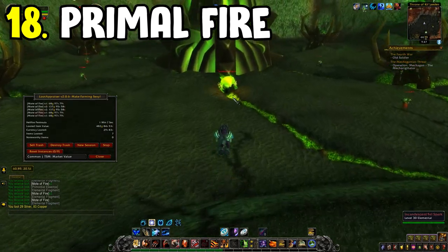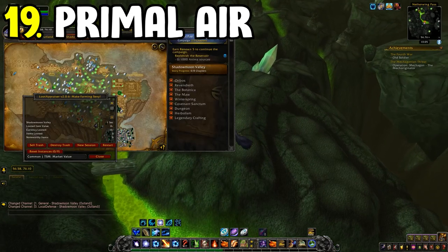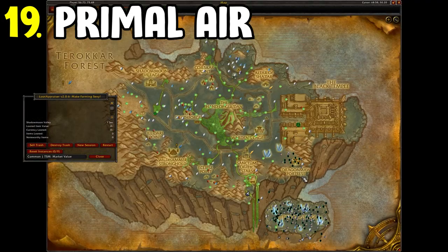Number nineteen is the Primal Air farm in Shadowmoon Valley. You'll be taking out the air elementals there.